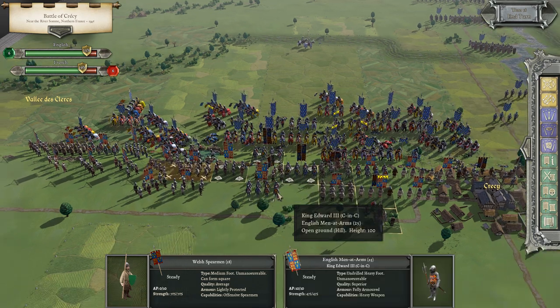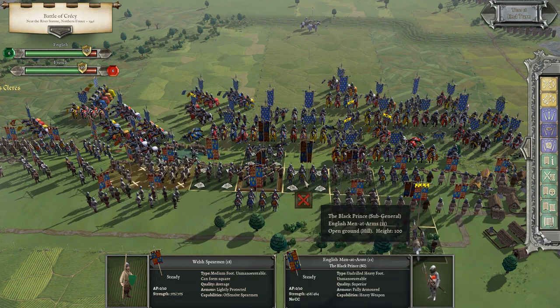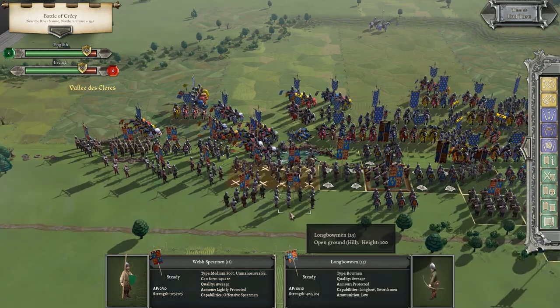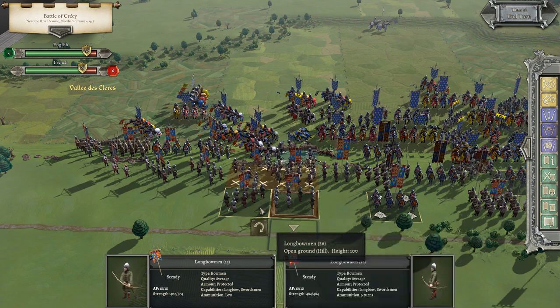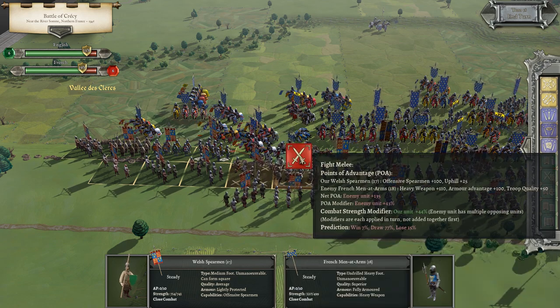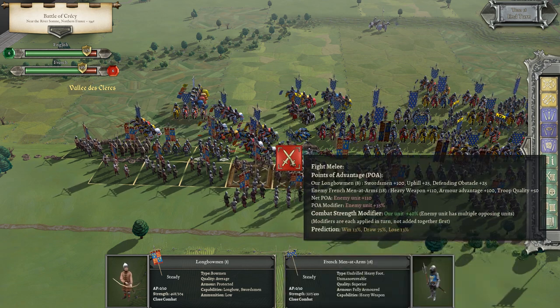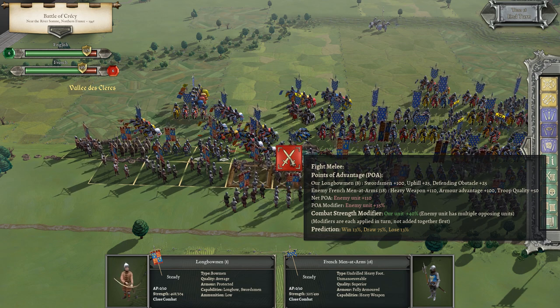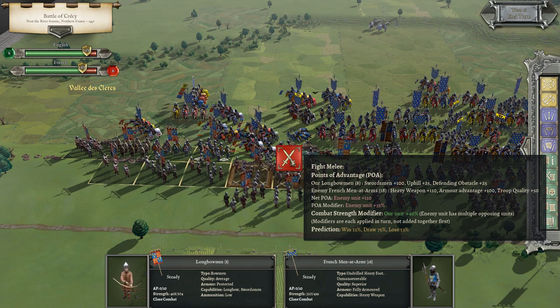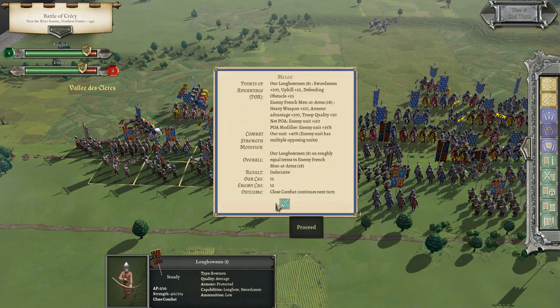What I'll do is move the spearmen over, and now we're three deep here — two deep directly in the center. I hate having these crossbowmen being the ones holding the line here. I'm going to let him keep meleeing with us — he's obviously got a nice advantage there. That's kind of a draw for the most part: 75% draw, 13% lose. Let's keep meleeing — 12 to 12.